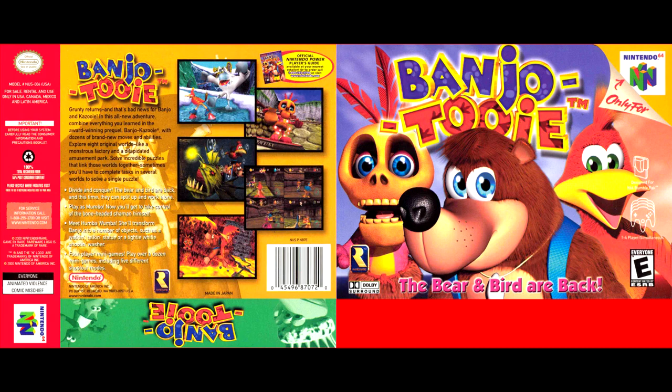Divide and rule! The bear and the bird are back, and this time they can separate and work alone. Play as Mambo! Now take control of the bonehead shaman himself. Meet Humbo Wumba! This will turn the Banjo into different things, such as walking, talking, or standing.